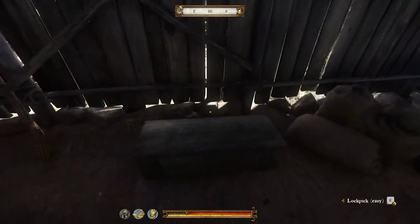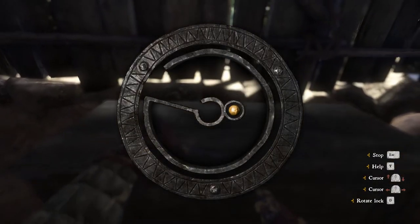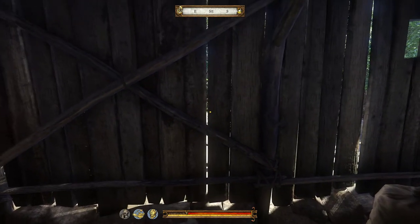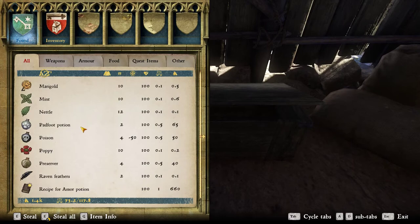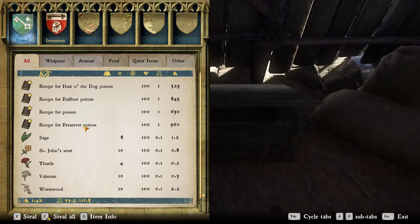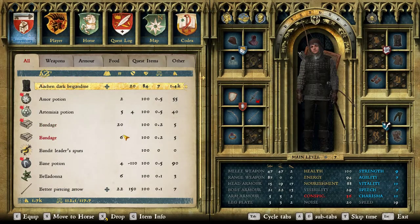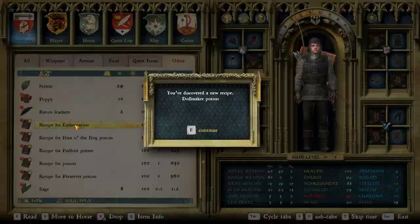Go into her hut and just open this up — it's pretty easy. There we go, she won't notice, and you can steal everything from her inventory. You can also learn the recipes immediately if you like.